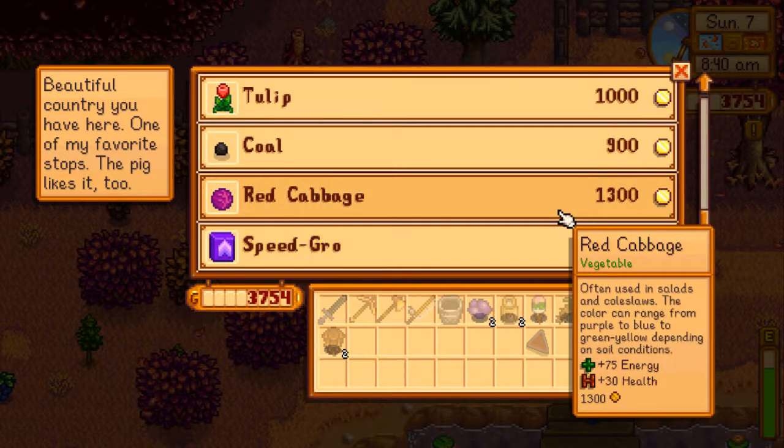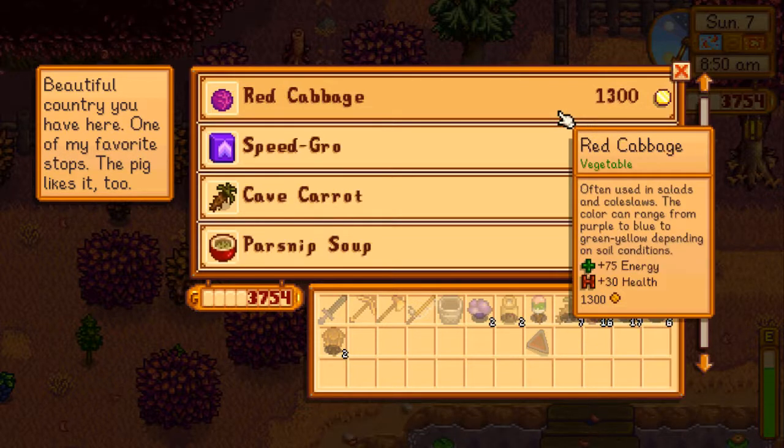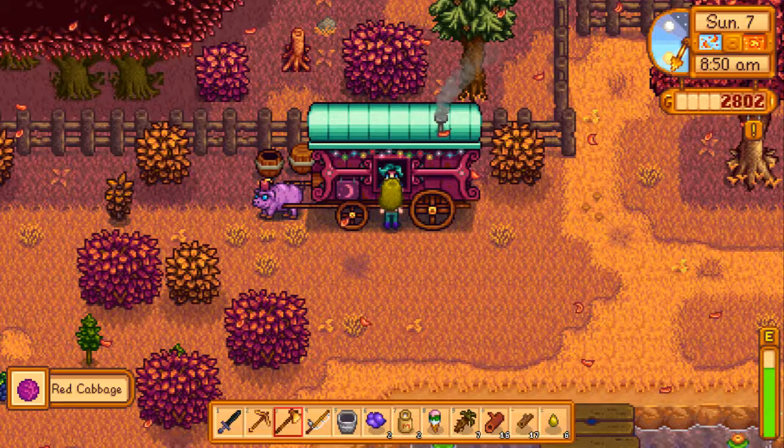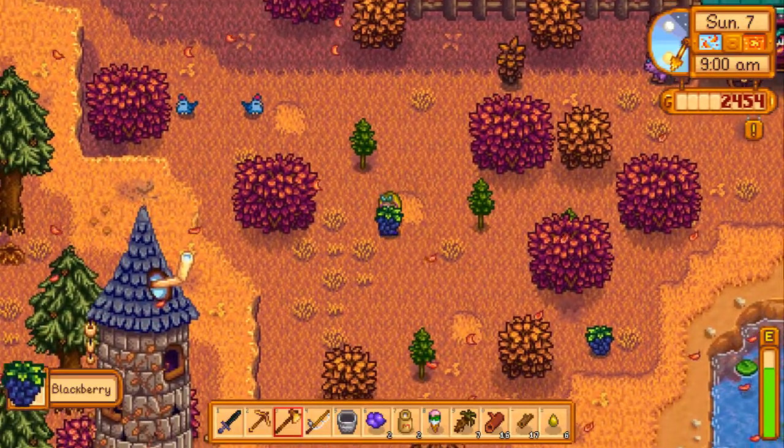You need a red cabbage for the community center, right? Yeah, but we can't grow those. Yeah, but I can buy one right now. Oh. Yeah, do it. Okay, I bought it. That's all you really had that was worth a while. Yeah. Still worth it.